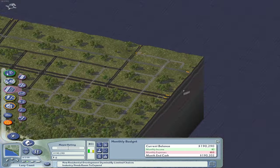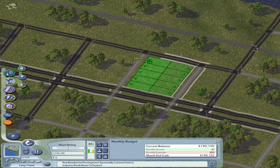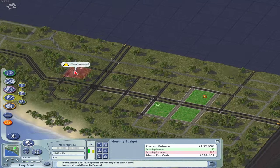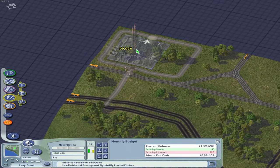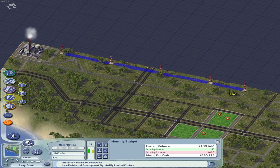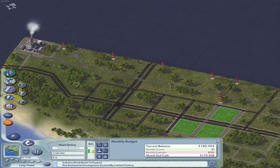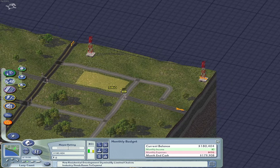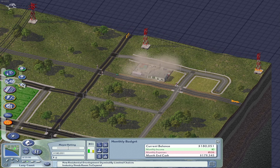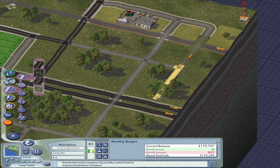We were experiencing a bit of an employment issue in the last city, so it's important to make sure we have some workplaces here, especially for lower-wealth citizens who will probably be working in industry and low-level commercial. The wealth in the region isn't super high yet — there's not a lot of land value and not much time for higher education. I don't even think I have anything above a high school in the region yet. For now, working on getting basic city services down, particularly the power plant, and making a neighboring connection for a regional power trade.